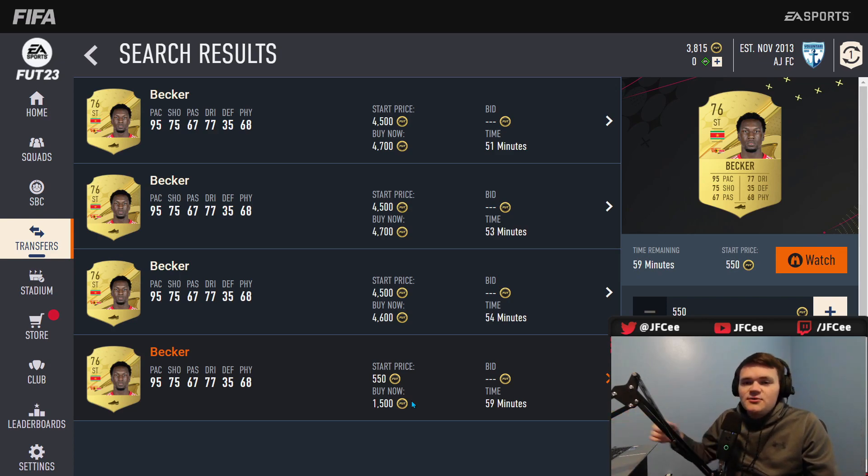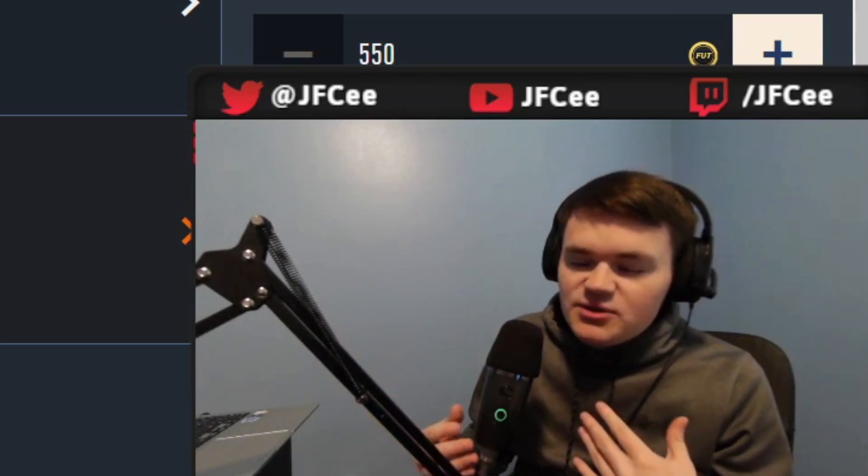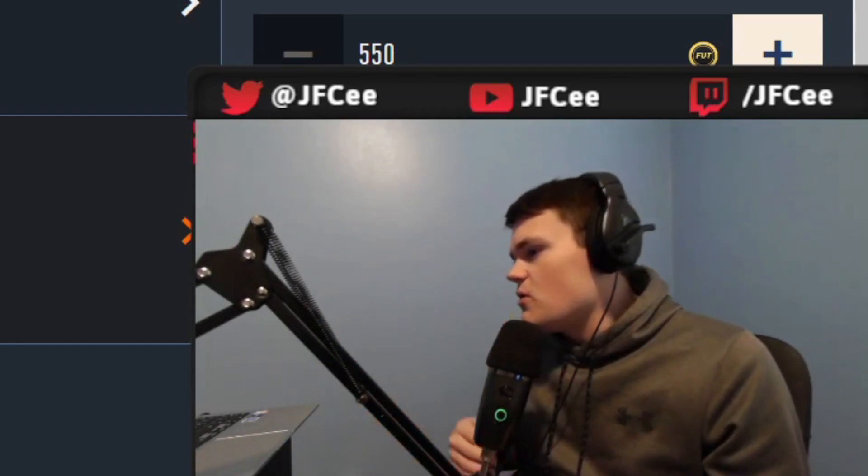Sell them right away. If Becker's up at 3800, he probably wouldn't have gotten sniped instantly — I could sell him for 4600, boom, that's 800 coins instantly. Yes you have to be patient, yes it's annoying trying to snipe on the web app, but this is really the easiest way to make coins. You can do some trading, but sniping is the easiest way.